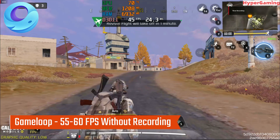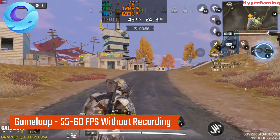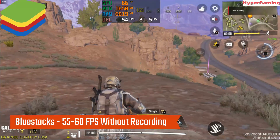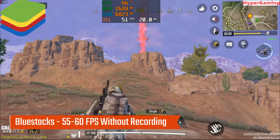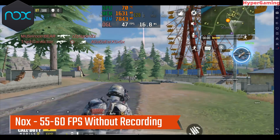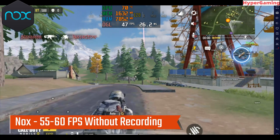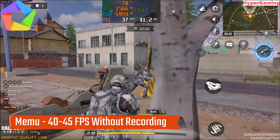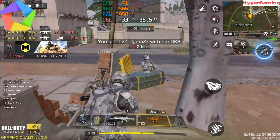Without recording, I was getting 55-60 fps on GameLoop. For BlueStacks, without recording, just like GameLoop, I was getting 55-60 fps. And impressive results on Nox — I was getting 55-60 fps without recording, just like BlueStacks and GameLoop. Apart from GameLoop, BlueStacks and Nox, I was getting 40-45 fps without recording on Memo.